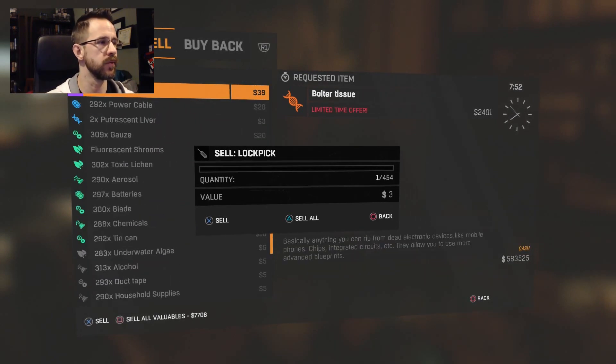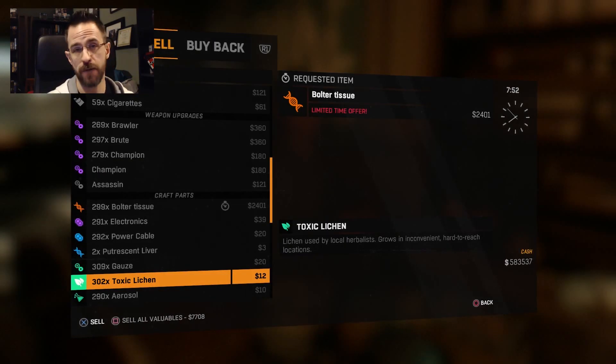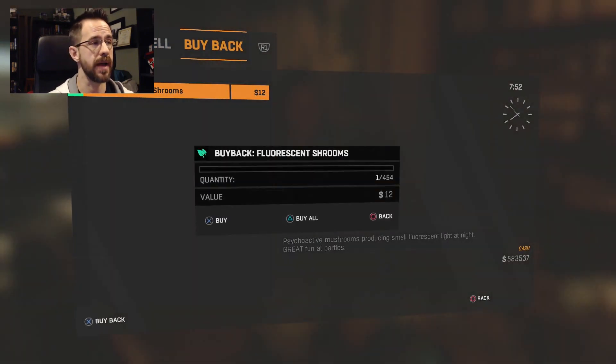We're going to go to fluorescent shrooms — we're going to sell all the fluorescent shrooms. Instead of pressing X to sell, you press triangle to sell all, and it'll sell 454 because it still believes I'm selling lockpicks. Then you go over to buy back, and boom — 454 fluorescent shrooms. You can buy them all back, buy one back, whatever you like.